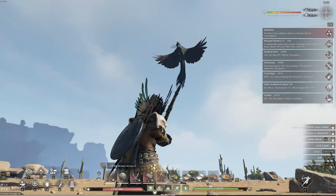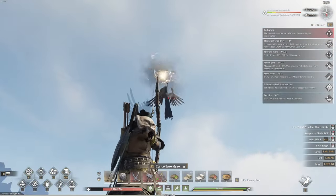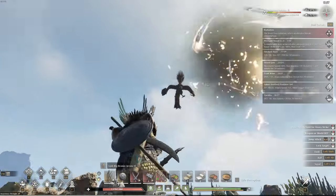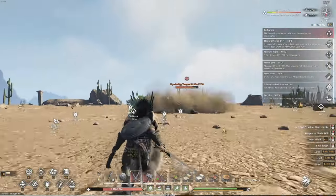When he starts to shoot the little projectiles you're going to want to make sure that you dodge twice because he's going to shoot two rounds. Oh, that was a good one — I shot him out of the sky! This is where you're going to go in and hit him good.